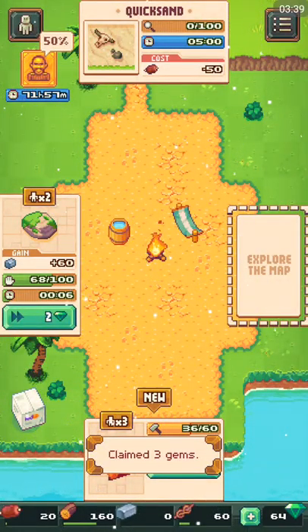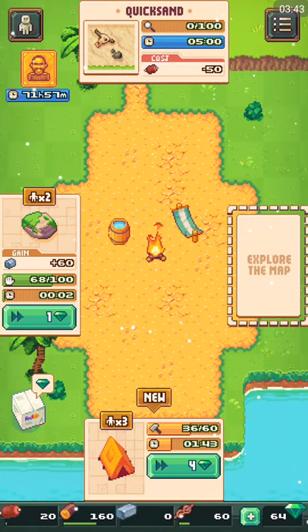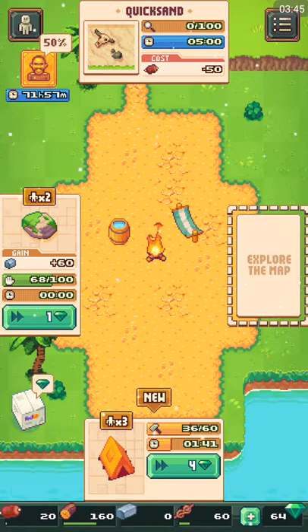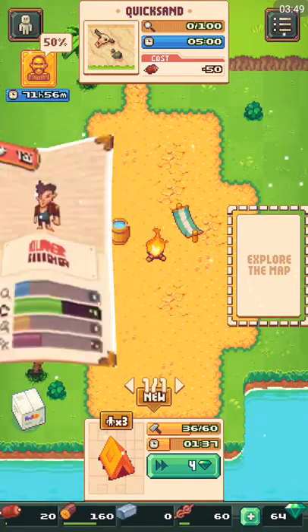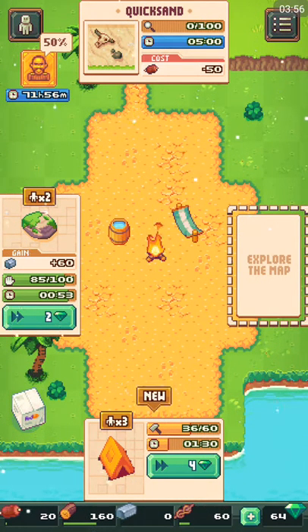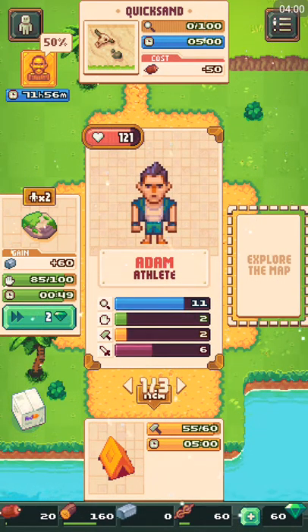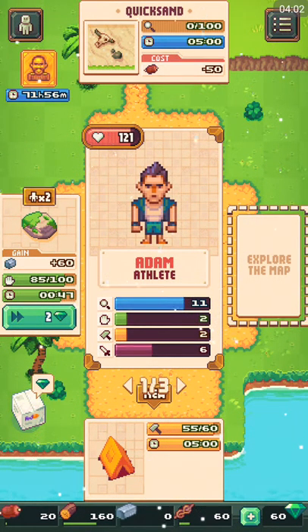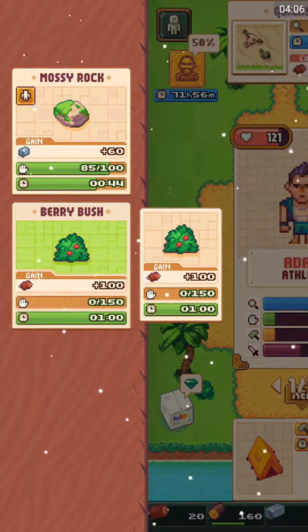You press the X button and bank out. It looks like you can do about nine or ten ads per day total — I have nine left. Let's finish that up — almost finished.